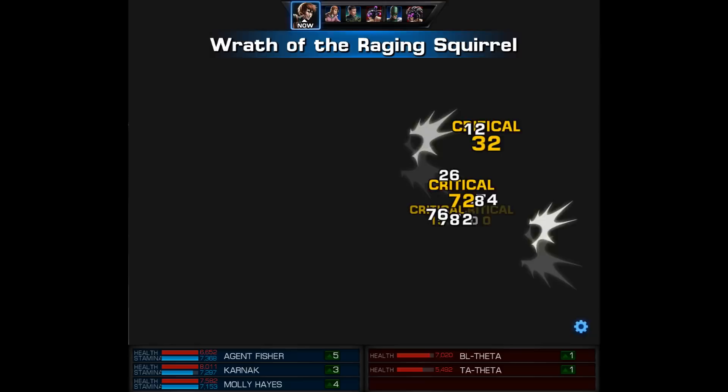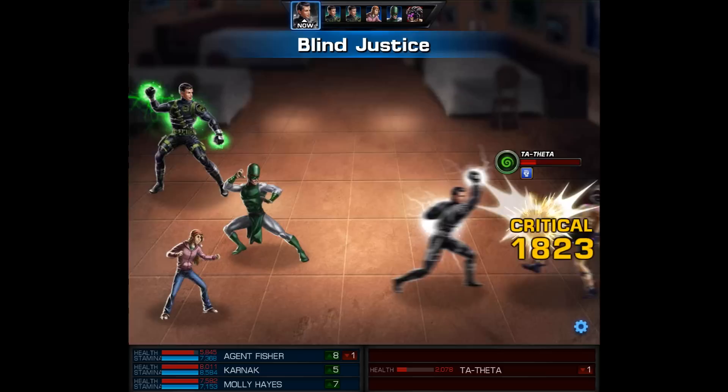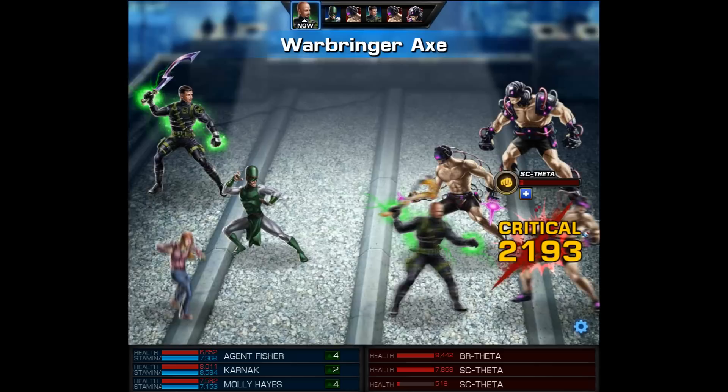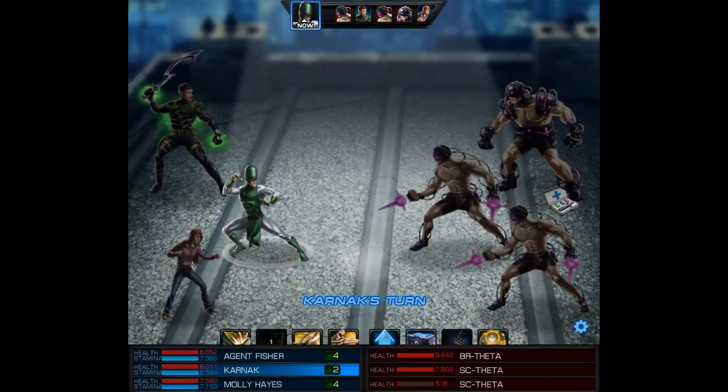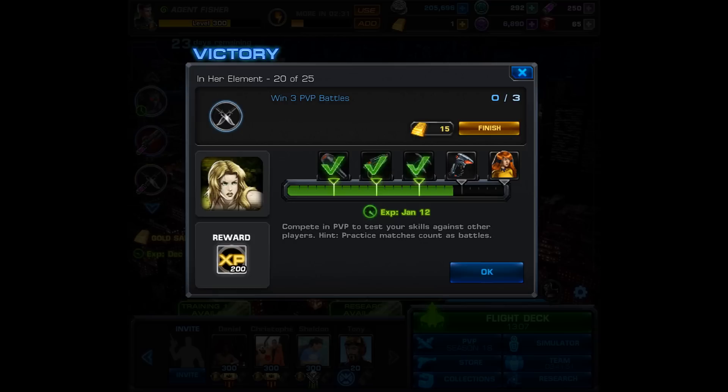First, Tony Stark — this calls in Squirrel Girl, who uses Wrath of the Raging Squirrel, which was pretty awesome. Then we call in our first ally, who uses Blind Justice. By the way, for some reason this ends up lagging my game from time to time. I actually had to restart my game after doing this task. Anyways, this is the third and final distress call and our friendly agent uses a Warbringer Axe. You can complete this task in any mission.